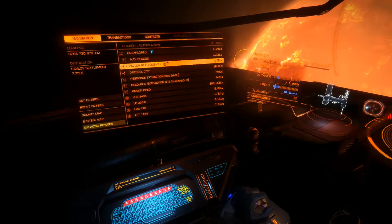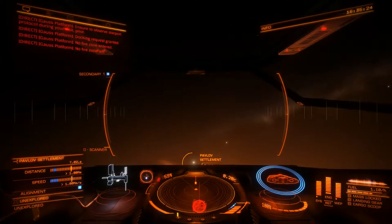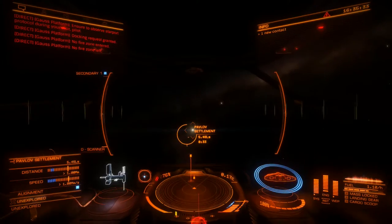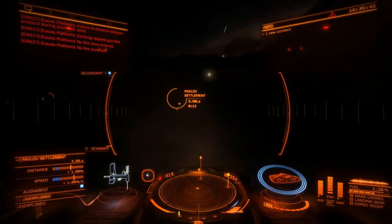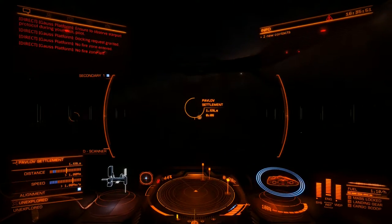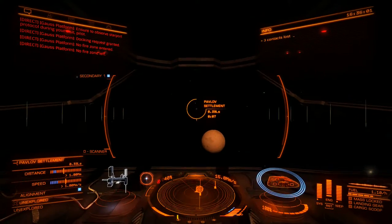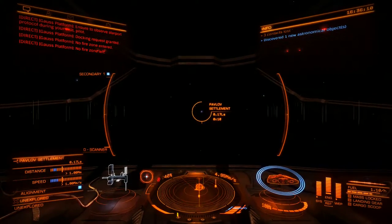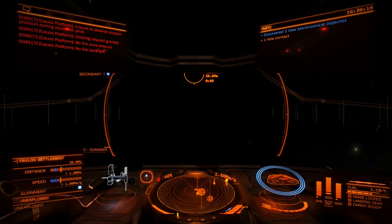Pavlov Settlement, let's go. We don't have a fuel scoop but we have three minutes to get the job done. Oh shit, it's actually pretty close - like really close to the sun. Three minutes man, am I going to do this in time? Oh shit, it's a planetary landing I think. Really? It can't be. Slow the fuck down. No, it's just on this dust ball.